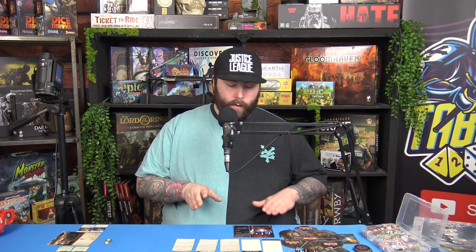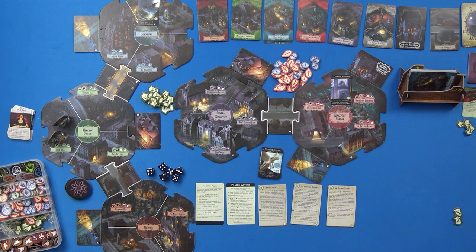Welcome to Tabletop Knights, my name is Victor. Today we are playing Arkham Horror: Under Dark Waves expansion. The unboxing did really well so I had to do a playthrough. We're doing the Pale Lantern scenario — I don't know if this is the first one you're meant to do, but this is the one I'm selecting.